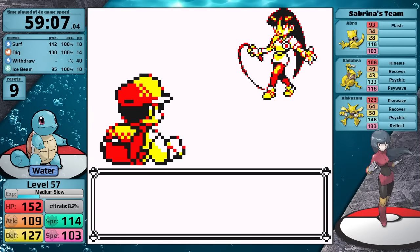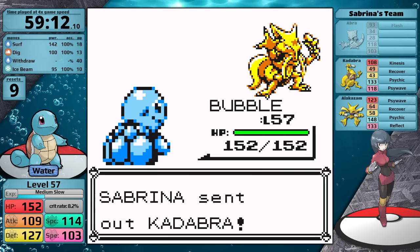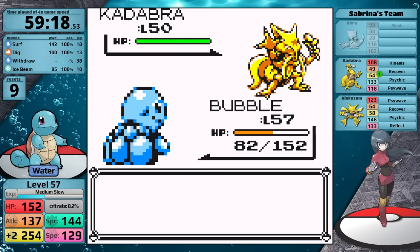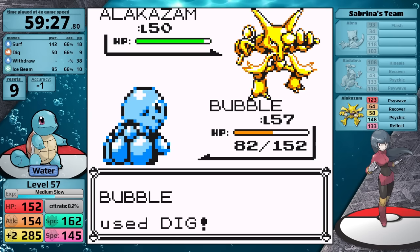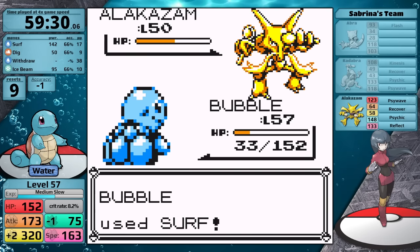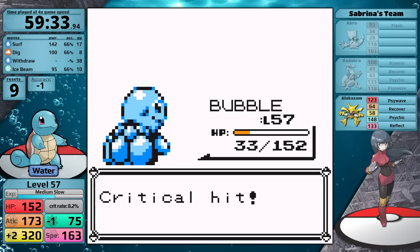I'm fighting Sabrina after Blaine, so Squirtle has the Special boost from the Volcano Badge, plus I have exactly 103 Speed, so I am tied with her first Abra. I move first, allowing Squirtle to knock it out in one hit. Next is Kadabra. I decide to go for Withdraw here, because it both boosts my attack and my speed so that I can move first against it. The cost is being hit by Kinesis having my accuracy lowered, but I'm still able to finish off her second Pokémon and move on to the Alakazam. When I go underground, it uses Reflect, and then Dig does less than half. It strikes back with Psychic, but surprisingly does very little — however it does lower my Special. Sabrina is just a little bit better than Surge, and the only reason she's better is because she has three Pokémon instead of just one. Her AI is just completely random, so the Alakazam continues spamming Reflect, and I get a critical hit with Dig knocking it out.